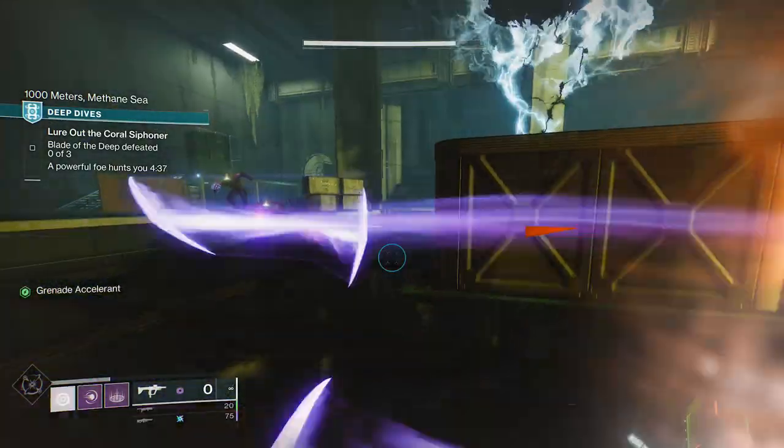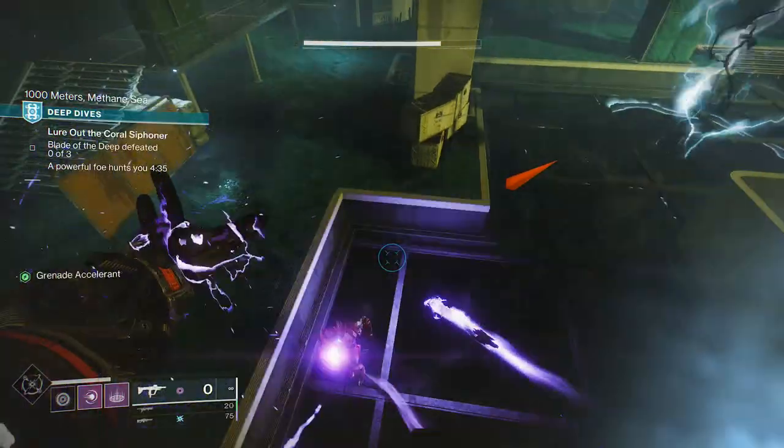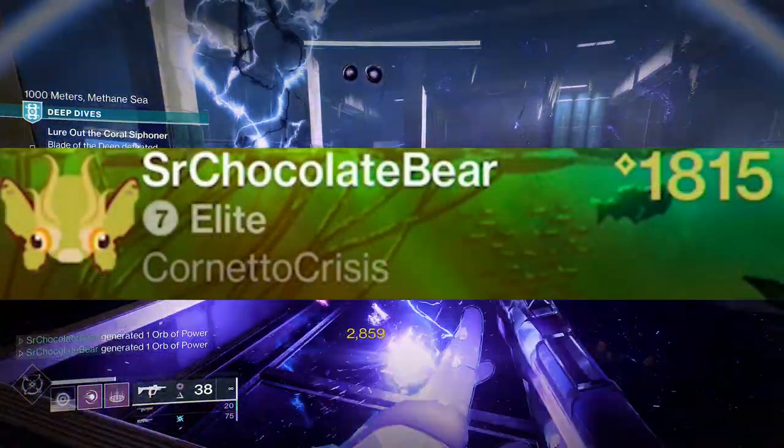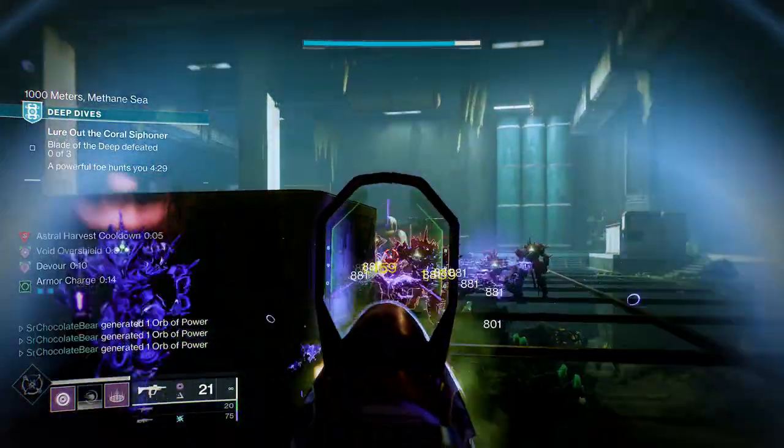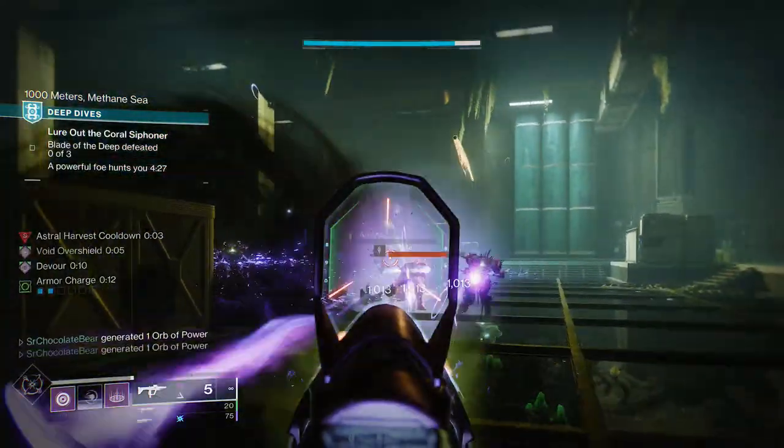Hey everyone, there's a brand new emblem that you are able to unlock this week and that's Pond Pails. How do you get Pond Pails? Well, you need to collect every exotic fish there is in the game.